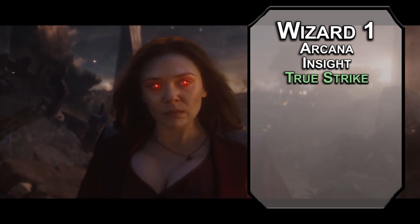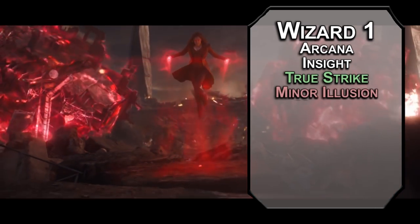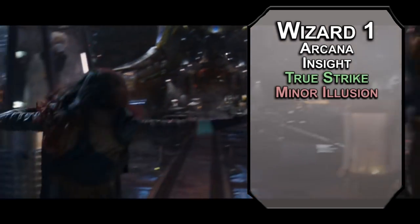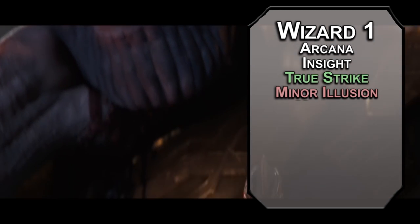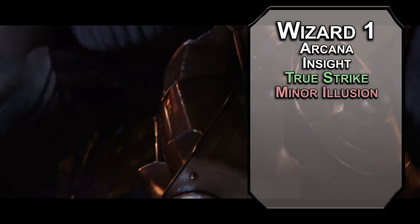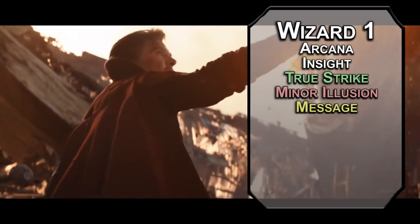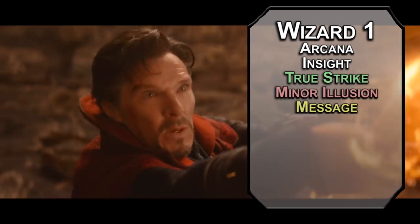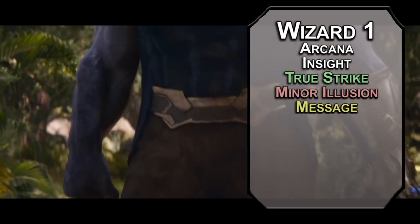Thank you for that. True strike also gives you advantage on an attack roll next round, which is bad — just attack twice. Minor Illusion creates an illusion that fits into a 5-foot cube, either visual or audible. Get creative, but know it's going to fail to hold up to physical inspection and can be seen through with an investigation check against your spell DC, which is 8 plus your proficiency bonus and intelligence modifier. Message lets you whisper a message directly into someone's mind if they're within 120 feet of you, and they can even report back.